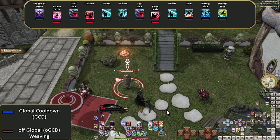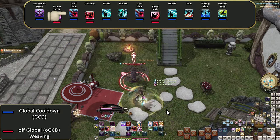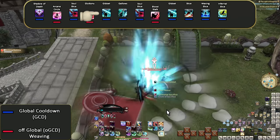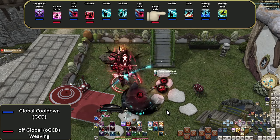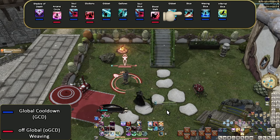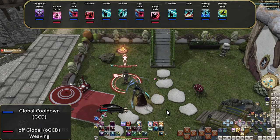Karaoke opener at speed: Shadow of Death, Arcane Circle, Soul Slice, Gluttony, Gibbet, Gallows, Soul Slice, Bloodstalk, Gibbet, Slice, Waxing Slice, Infernal Slice. Hope all that helps — and yet the ramp-up for Reaper isn't even over yet. There's so much more to do.